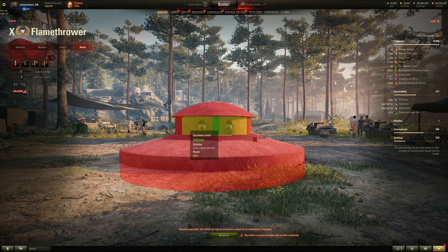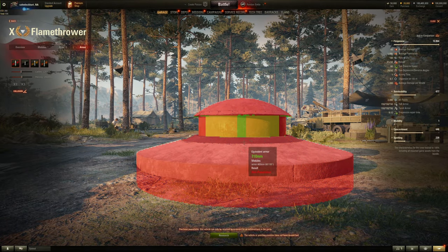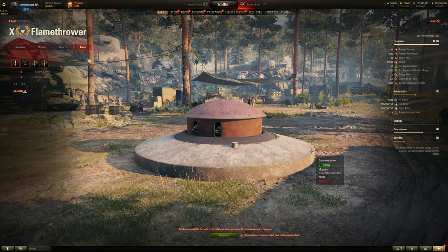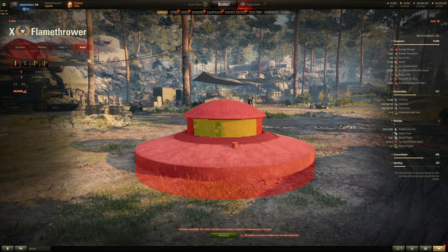Some parts are rounded, but shoot the middle sections and you can penetrate. Don't shoot the top — it's 190mm rounded. The back is also 150mm, so shooting the middle is your best bet. With 2,000 health, it takes two or three tanks working together to destroy it. It has one horsepower total — actually two crew members, so half a horsepower each. Top speed is essentially zero; it weighs 100 tons.